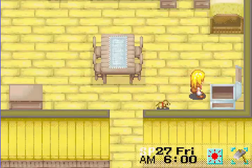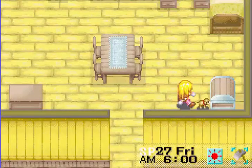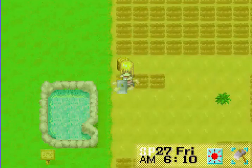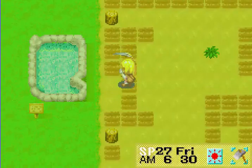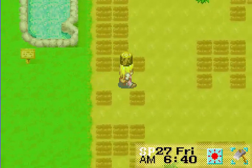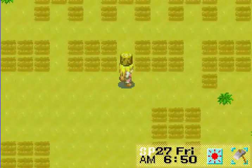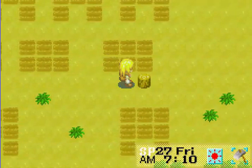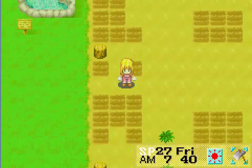I forgot I need my watering can to get it upgraded. First thing I'll do is make sure that the one line — the line that for sure can't have crops — is all no longer tilled. That way I don't have to worry about that.